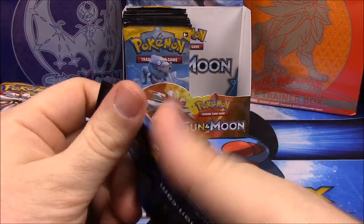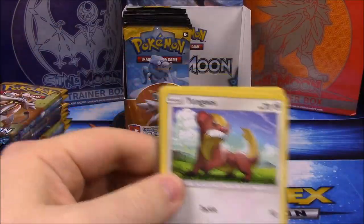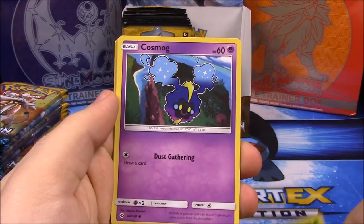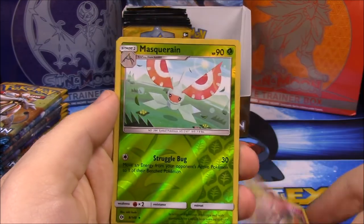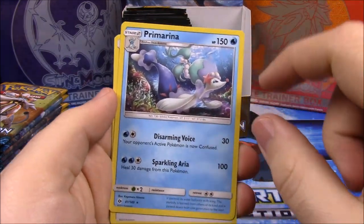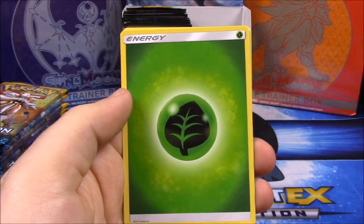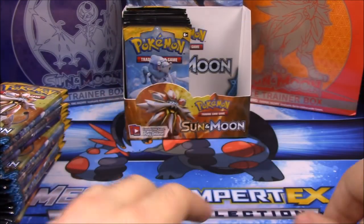Now we have a Lumaroll pack. First up we have a Yungoos, Rowlet, Cosmog, Wimpod, Snubbull, Masquerain — something like that — and a Primarina, which is cool — that's the final form of Popplio, one of the starter Pokémon. Also Grass Energy, a new Hypno, Trumbeak, and Rainbow Energy.